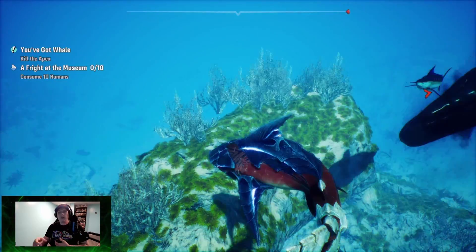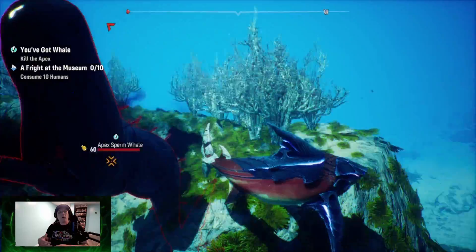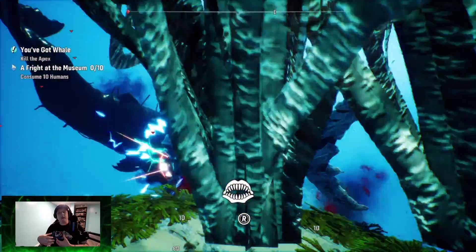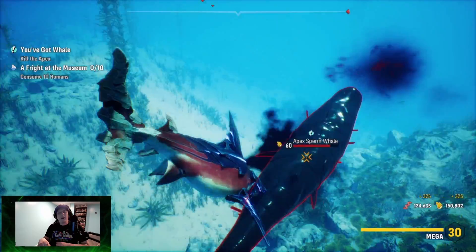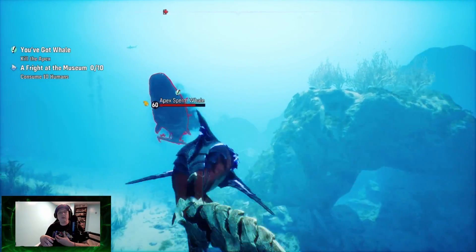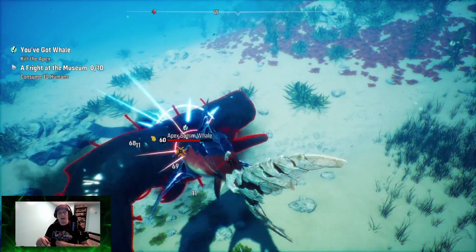As you see here, we're dodging and applying that shadow DOT — it's going to have a poisonous tick and also slow it down. Then we go in and keep locking up the stun. Something got in the way that I chomped through, but as you see the electric sparks coming over, we're applying shock damage. Combined with the slow, it really locks the whale in.